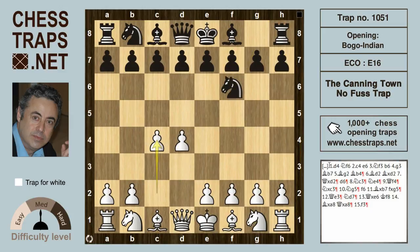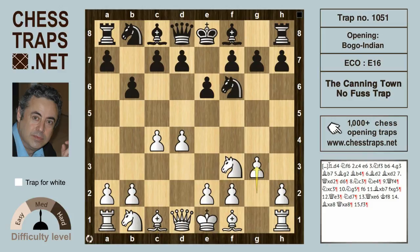White opens d4 and black plays Nf6. After c4, e6, Nf3, it appears black is heading for a Queen's Indian Defense with the move b6. The Queen's Indian, the Catalan, and the Bogo-Indian can run into each other and sometimes there's not a clear classification of each independently. After b6, white counter-fianchettos with g3, Bb7, Bg2, and now the signature move of the Bogo-Indian: Bb4 check.